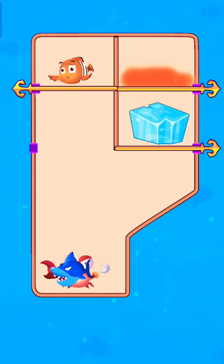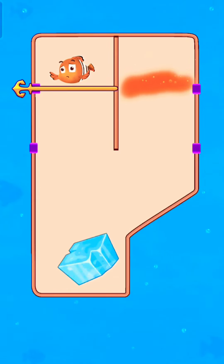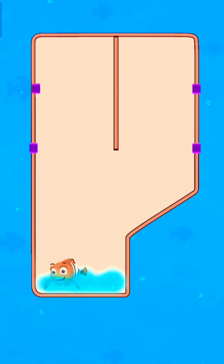Release the shark at the bottom, now release the cube to defeat the wall. Lava melts down the ice cube — release the fish to save the fish.